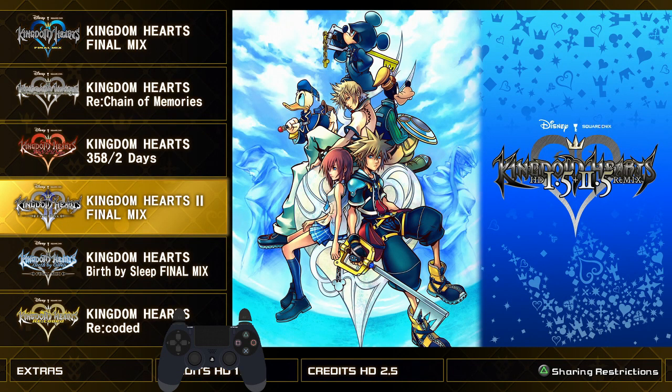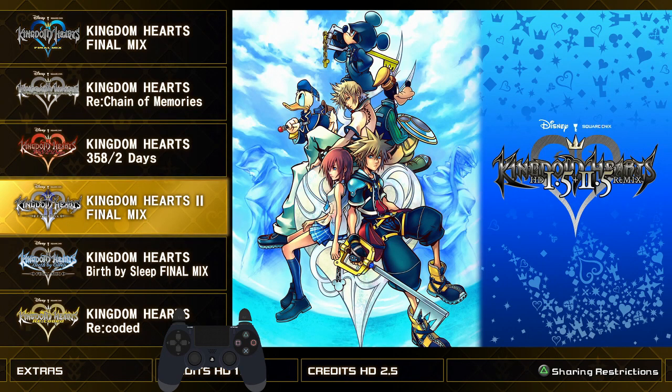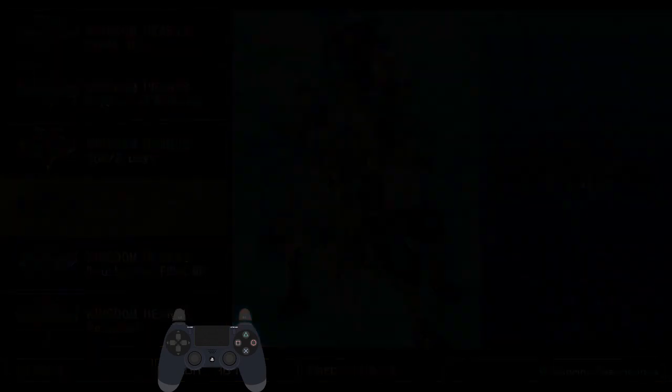I'm just gonna go over this briefly. First things first — since this is RNG-manipulated, we need the RNG to be at a specific spot every time. The most important thing is that you need to restart the game every time and return to the game selection screen. You can do that by closing the application and reloading it, or pressing the back button in KH2 to return to the game selection screen, which resets the RNG.